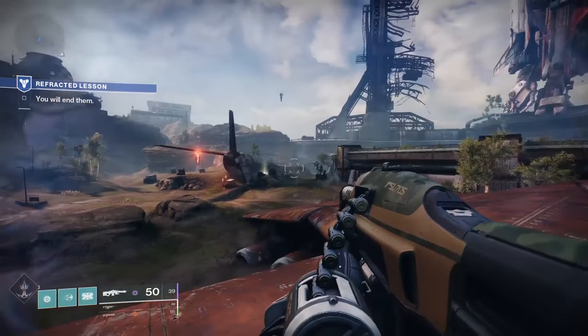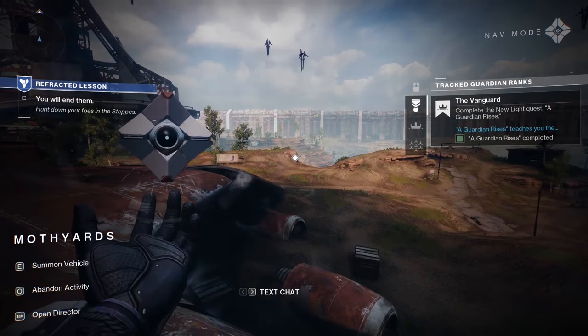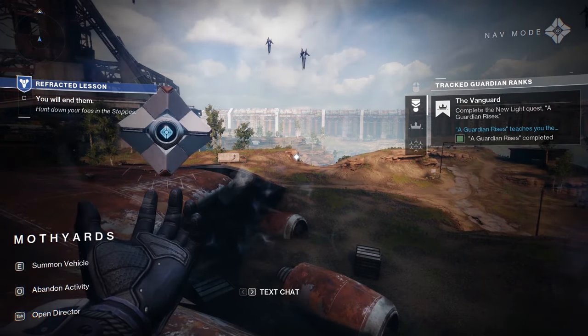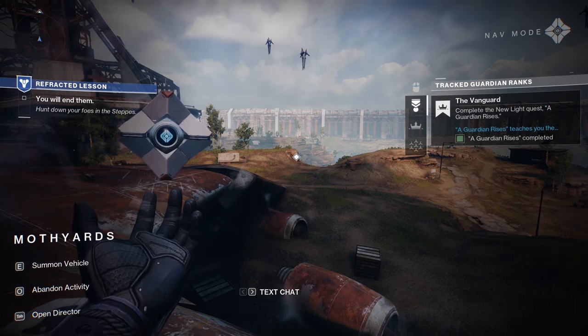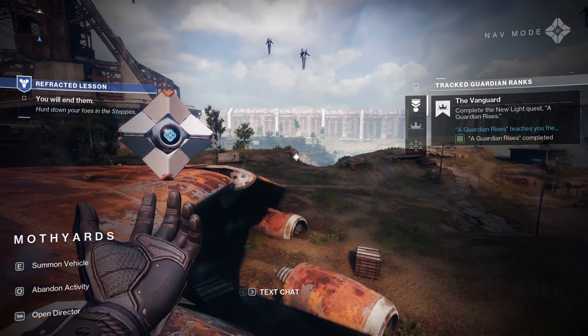Tip number 1: if you get lost and don't know where to go, all you will need to do is pull out your ghost by pressing Tab on PC, or I think Pause on console. Then you can just look around for a white diamond — this will be where you need to go for your current objective.